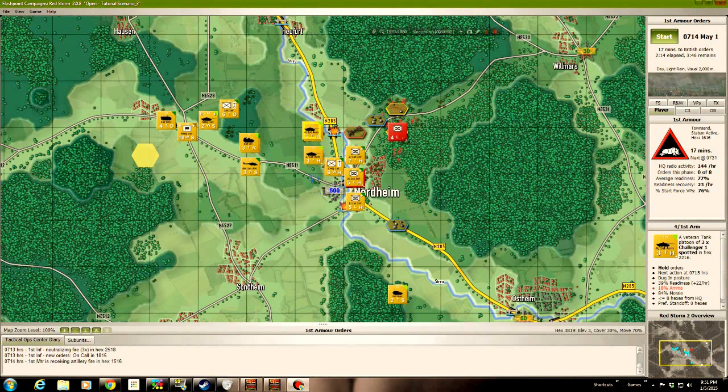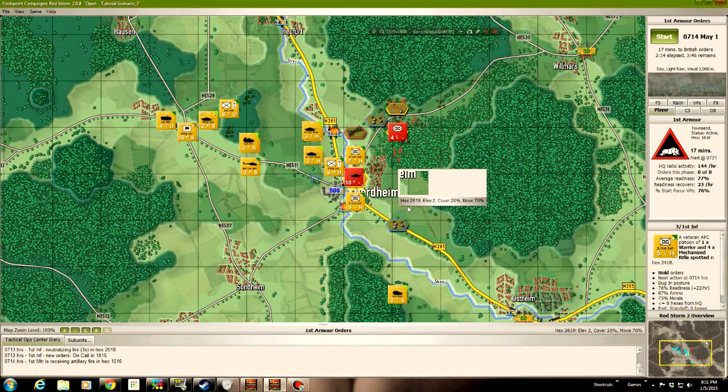Hello and welcome to this fourth installment of Flashpoint Campaign's Red Storm's Tutorial Scenario Playthrough. When we last were looking at this map, at the end of that command cycle, a company of T-80s had managed to penetrate the defenses around the bridges at Nordheim, thus demonstrating the weakness of my deployment. I'm feeling pretty bad about having left that hex uncovered - I should have left perhaps this fellow there instead of crossing the river.